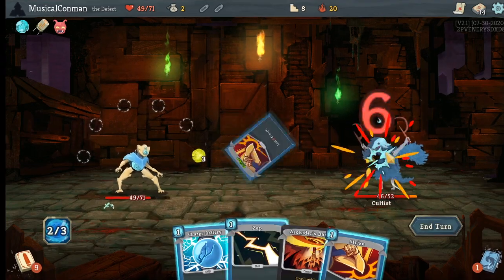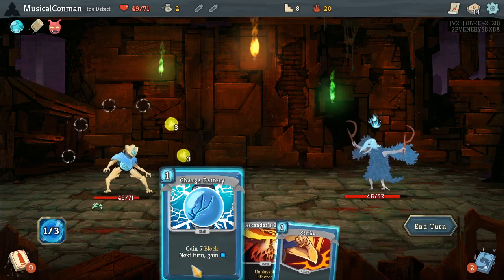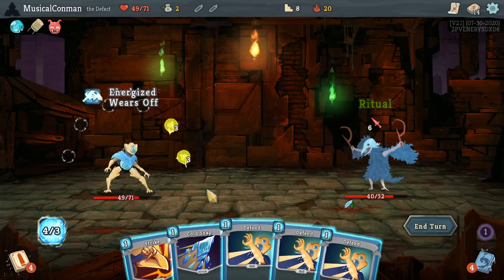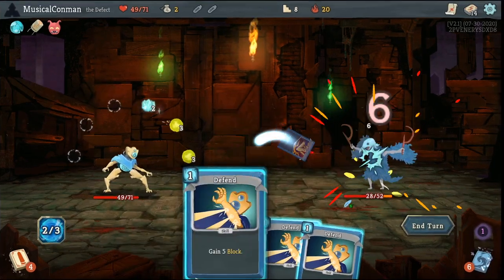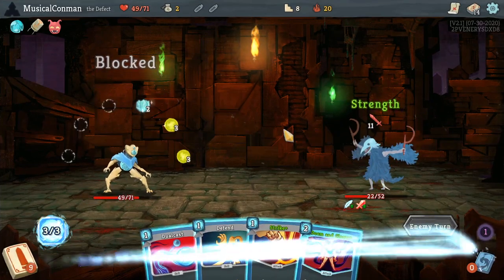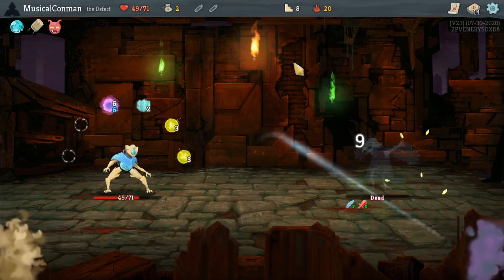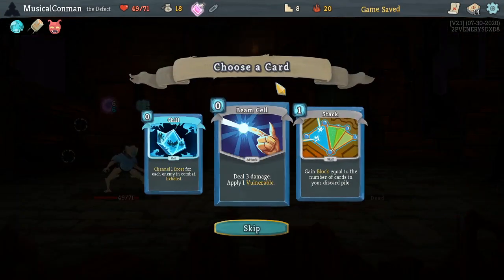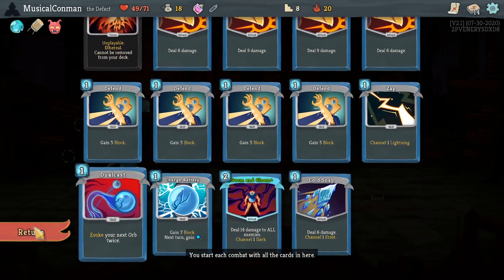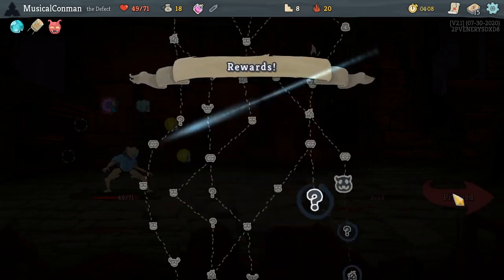Well, that's a shame. More energy next turn or four damage? Four damage is not a lot of damage — let's get more energy next turn. Four damage would have been better, but you never know, we could have gotten a Doom and Gloom. Like that. Beam Cell — ooh, a Chill. A Chill Plus would actually be really nice with all these Orb Slots we gotta fill up in multi-enemy fights.